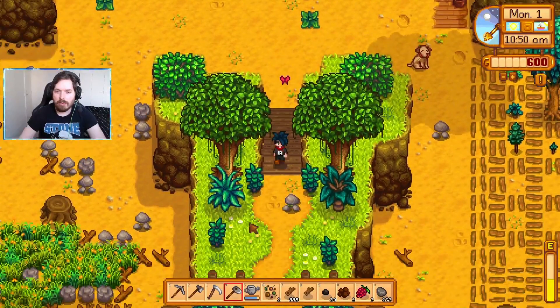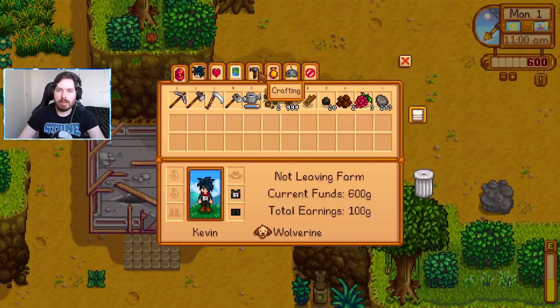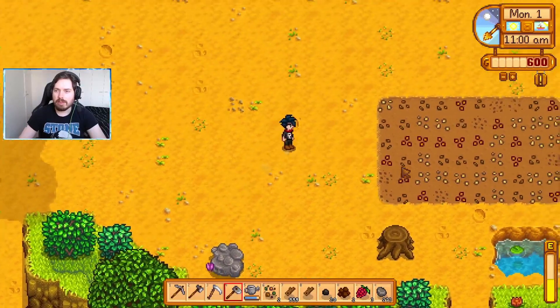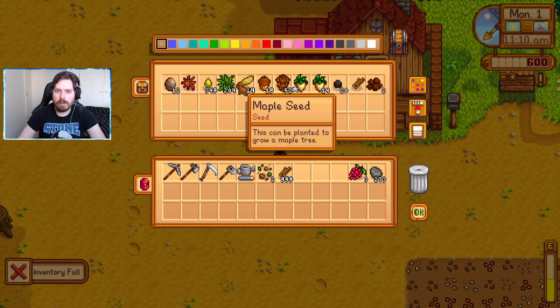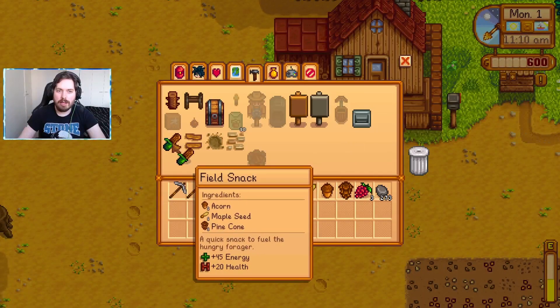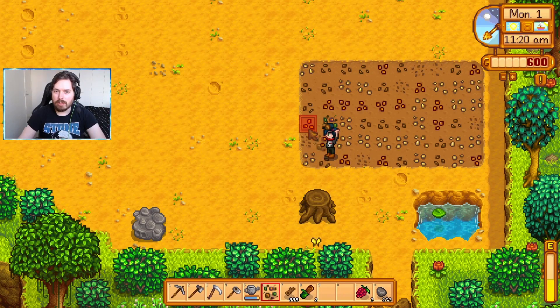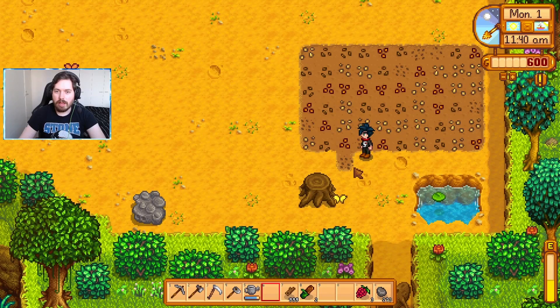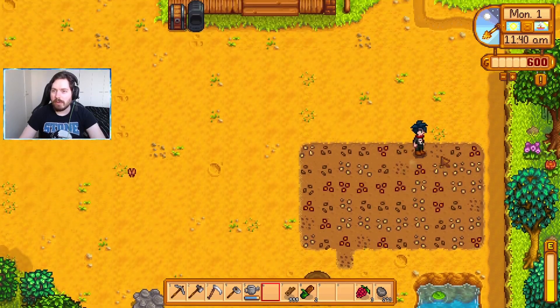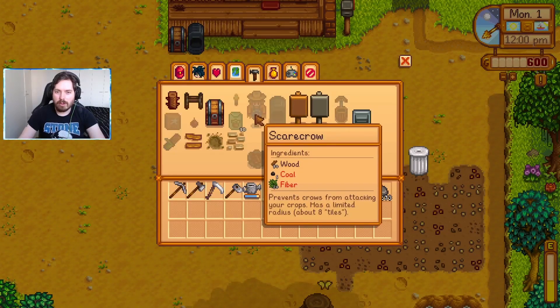I think there's three salmon berries in here that I picked from some bushes. We can also make field snacks if we use some of our acorns. Let's craft a couple of field snacks — those are going to help us if we need the stamina after watering all of these. We've got sixty tiles here plus one for luck. Let's plant this into the ground. We do need to make a scarecrow — coal, fibre, wood. Excellent.